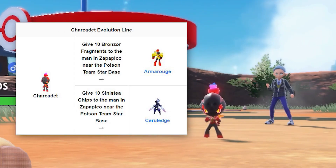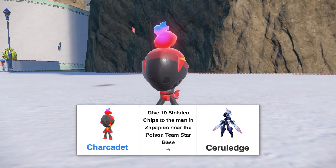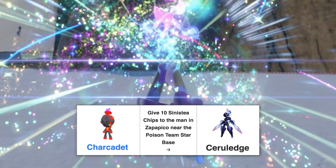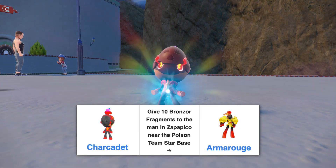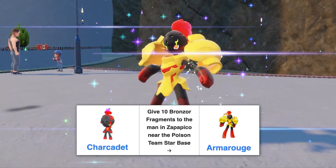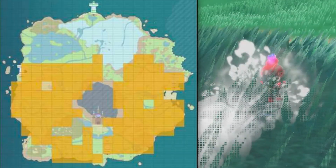Charkadet can evolve into two different forms depending on which game you have. If you are playing Violet, obtain the Malicious Armor and Charkadet can evolve into Cyreluge. If you're in Pokémon Scarlet, you can get the Auspicious Armor and Charkadet will evolve into Armor Rogue. You can get your own Charkadet in the areas shown on screen.